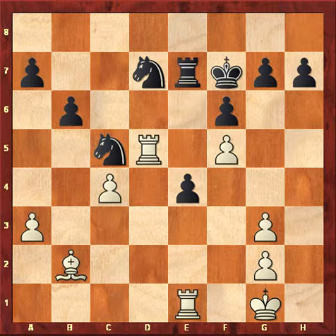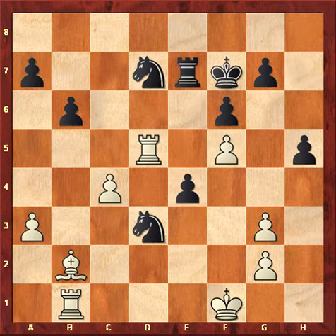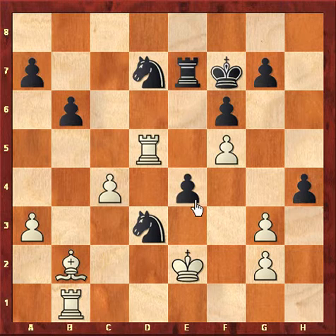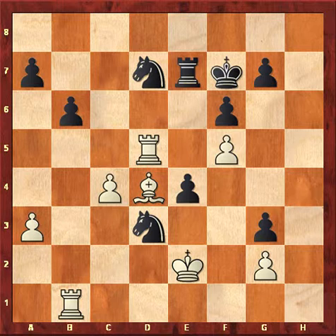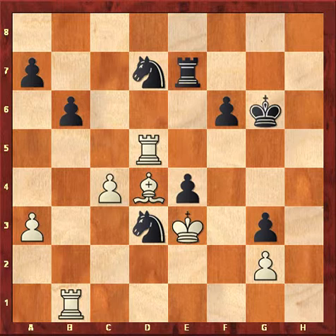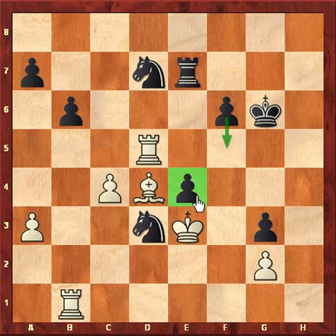So Kf7, Kf1, Nd3, Rb1, h5, Ke2, h4. Now white cannot take gxh4 in view of Nf4 check and Nxd5. So Bd4, hxg3, Ke3. Now black is having two pawns, but white has enough compensation. Black will try to play f5, supporting the pawn on e4. If that happens, there is no way that white can break the e4 pawn. So Rf1.